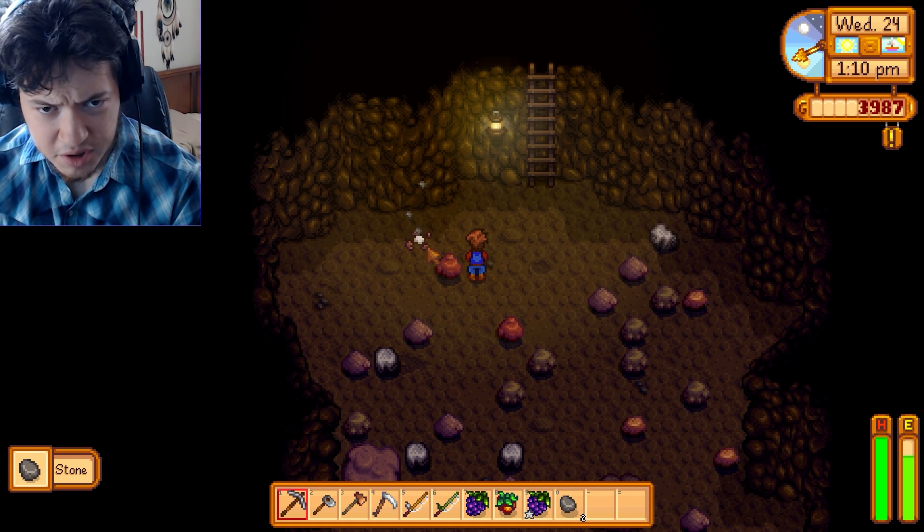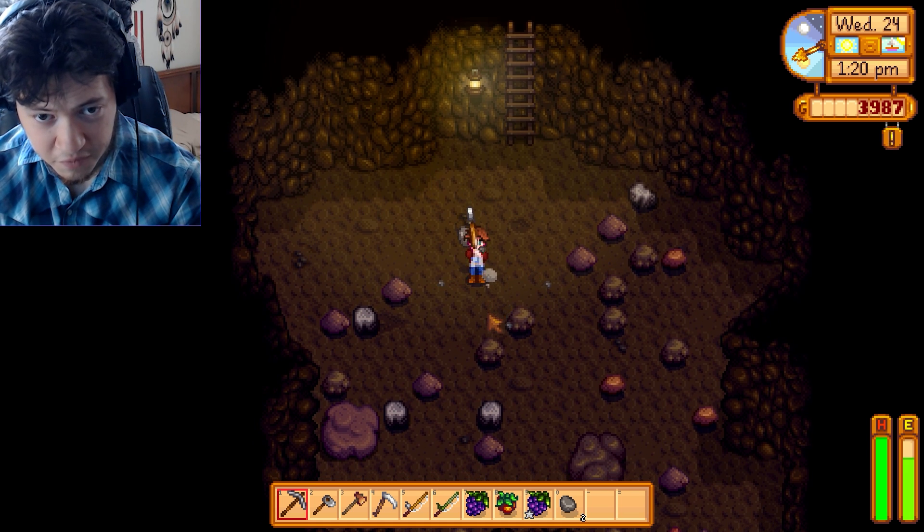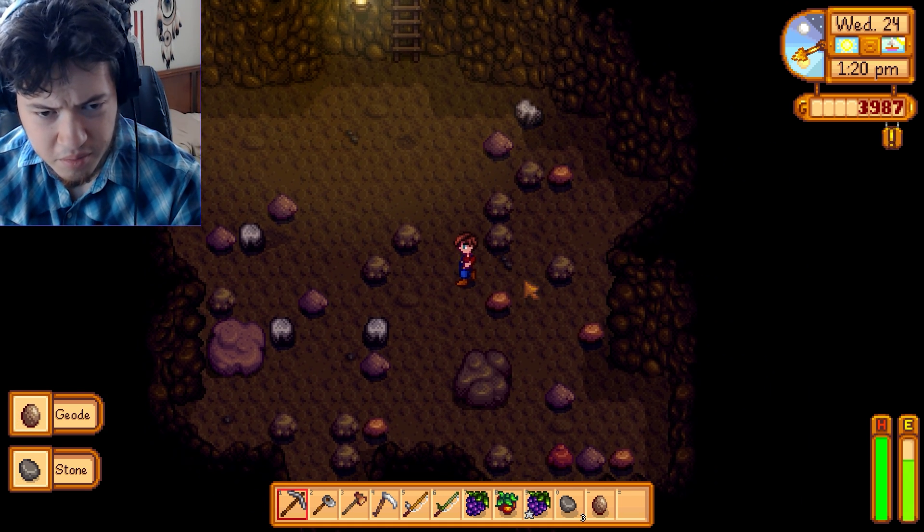I've been down in the mines looking for amethyst for quite a few episodes now, and I've not found it. I read that the only way to find amethyst is to find the nodes that it's harvested from.